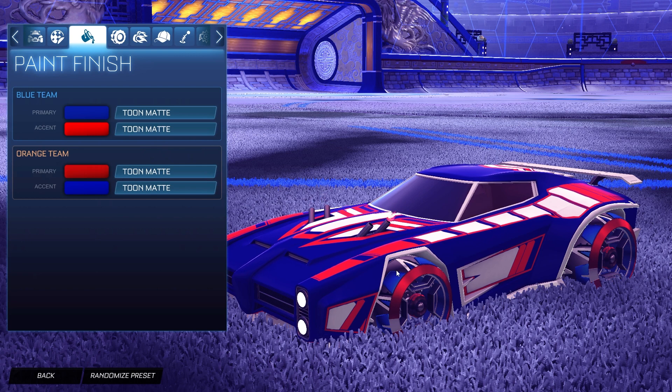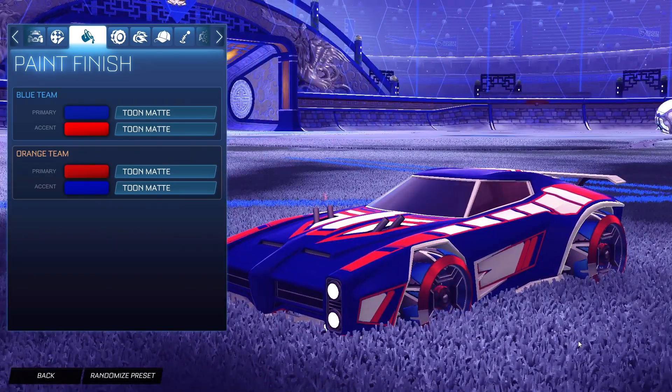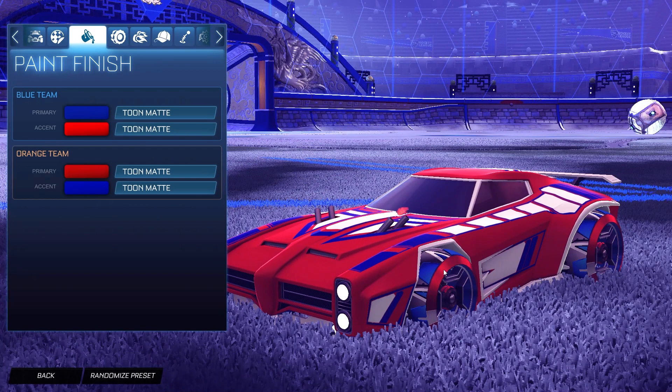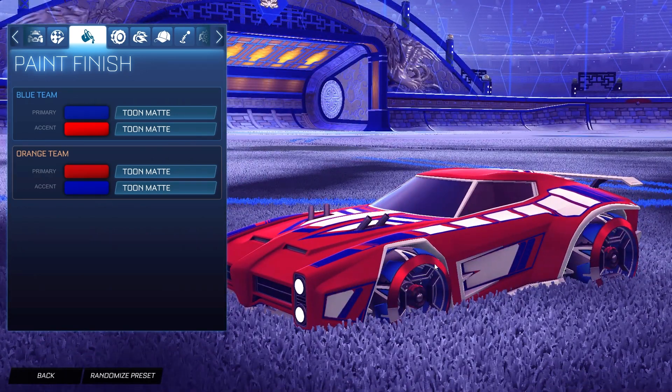On the blue side the primary is that blue to match the outside of the Petico wheels and the accent is crimson to match the rim area, with the Titanium White Stratum Badge. You can see on the treads there's a little bit of titanium white — that's why I wanted to do the Titanium White Dominus, though you can do crimson or cobalt. For the orange side we're flipping the colors: primary as crimson with the accent as cobalt, and that titanium white brings in all three colors of the decal as well as the wheels.